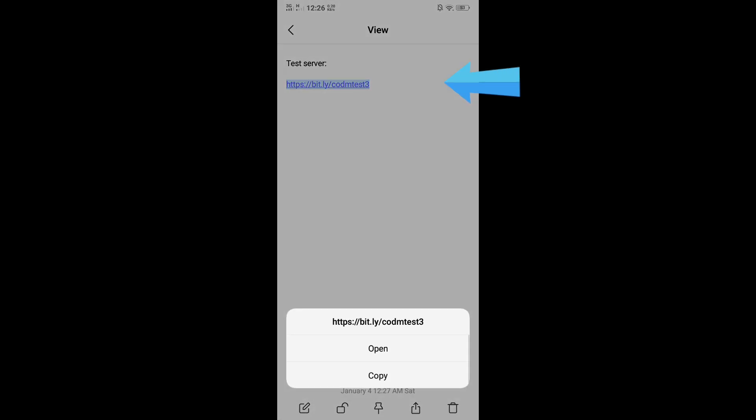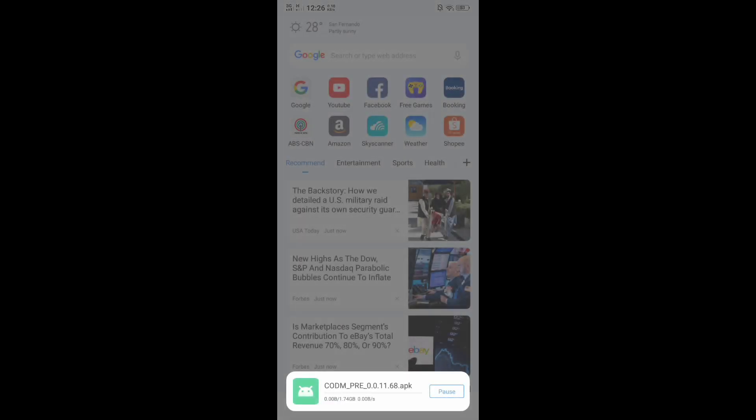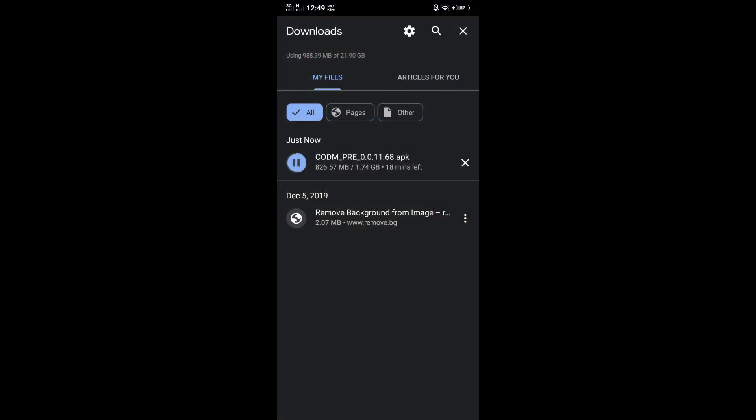So let's now download this — here's the link. Go to your browser, go to this link and just click enter. Then it will pop up a download prompt. Start downloading. It takes a while because it's a big file, but if you have WiFi you can download this really fast.